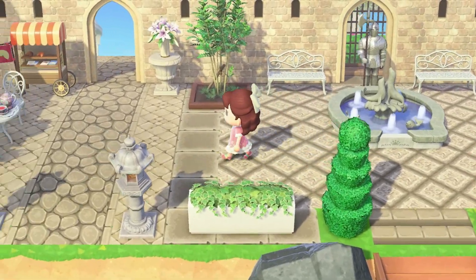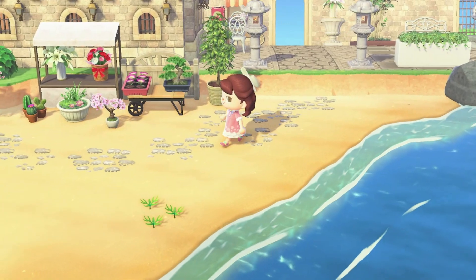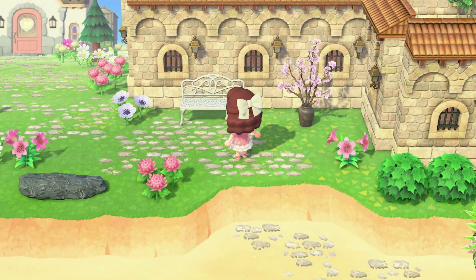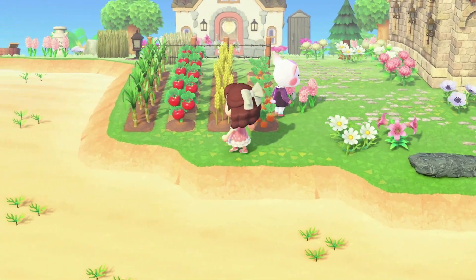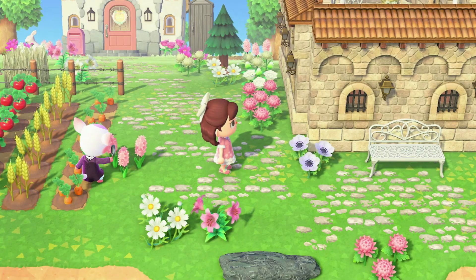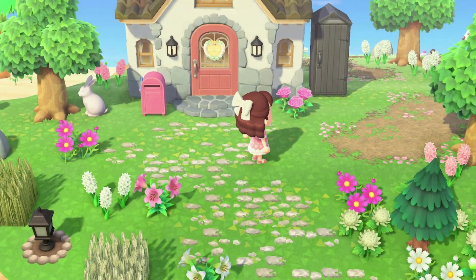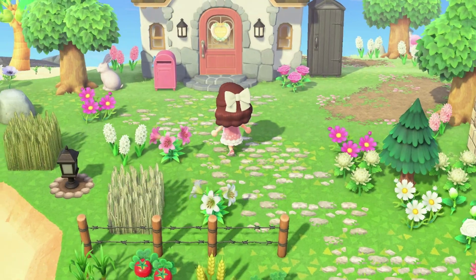We're heading towards the beach. My beaches are not decorated — this little area right here is the only thing decorated on the beach. But first we're going to take a look at my house. I love how this turned out. I put a little mini garden in here, and I love this stone path — it's one of my favorite paths I've used. I wouldn't use it on an entire island, but I love how it turned out going towards my house.